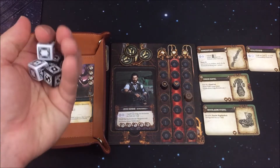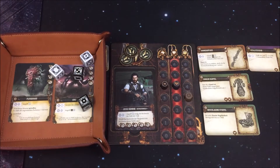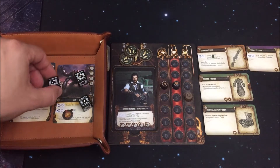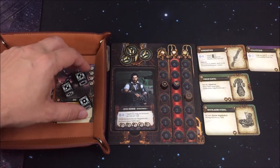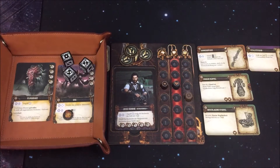Schauen wir, ob wir den Guck treffen – wir brauchen eine 4. Und da haben wir die 4, ganz knapp, aber es reicht. Platzieren wir die erste Wunde drauf. Jetzt kriegen wir noch den zweiten Effekt über die Donnerbüchse: wir können ein Ziel, was neben dem Guck steht – das ist der Fluggrager – mit drei schwarzen Würfeln angreifen und brauchen auch eine 4. Habe eine 5, das reicht, um auch hier eine Wunde drauf zu bringen.